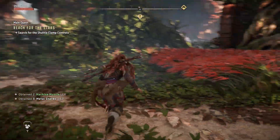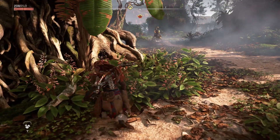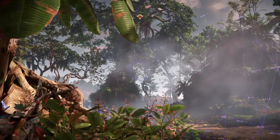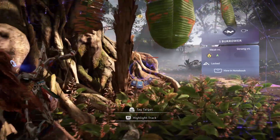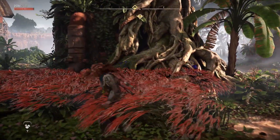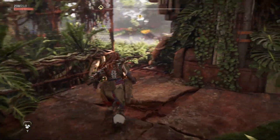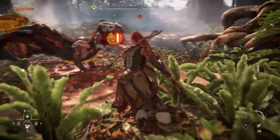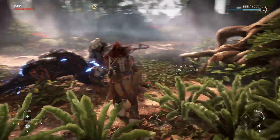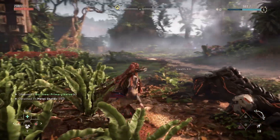We're back with these robots again. You can analyze them — you can see the weak spots, what they're weak against: fire, freezing, and so on. Silent kill — let's try that. Nice, got one.